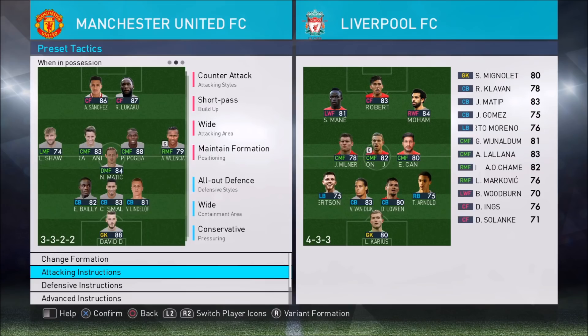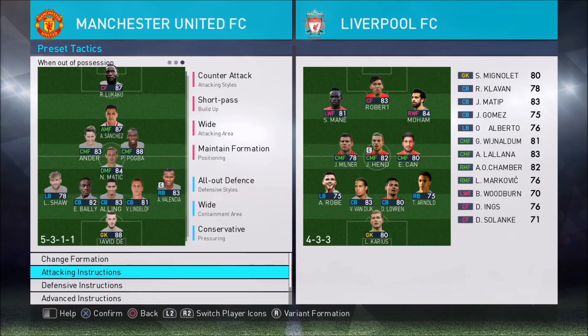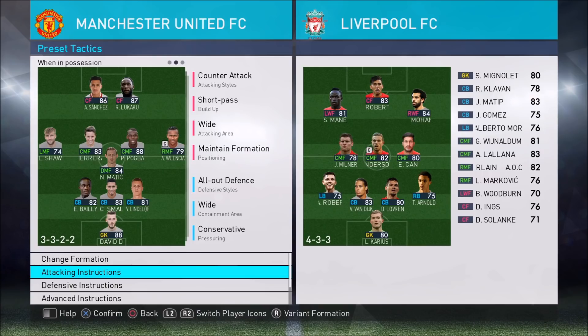Hello ladies and gents, it's SpooniePizzas here and this is the best online formation and tactics. It's the best attack and defense balance. When out of possession of the ball it's a 5-4-1 with Sanchez as the attacking midfielder and Matic as the defensive midfielder with Lukaku. When in possession of the ball it becomes a 3-5-2. At kickoff I've got 5-3-2.